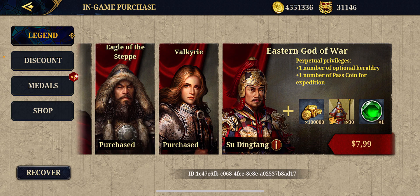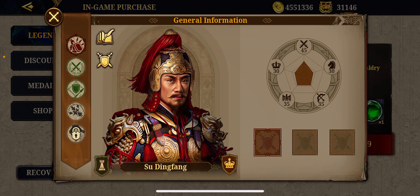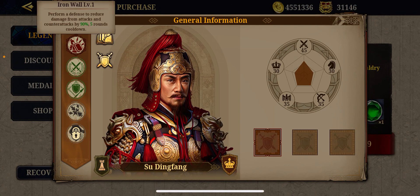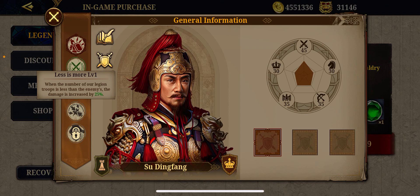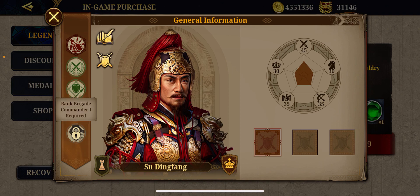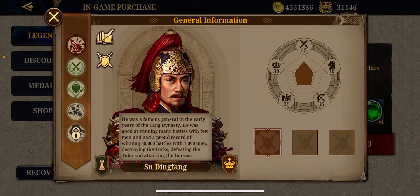Su Tingfang, Eastern God of War. Perpetual privilege: plus one number of optional heraldry, number of pass coin for expeditions. He's technically an infantry guy. He has Iron Ball at level 1 — performing defense to reduce damage from attacks and counter by 90%, 5 rounds cooldown. Inventory tacticians, defending military experts. Less is More at level 1: when the number of our legion troops is less than the enemy, damage is increased by 25%. Rank brigade commander required. This guy is actually an infantry unit, so you can maximize him out.